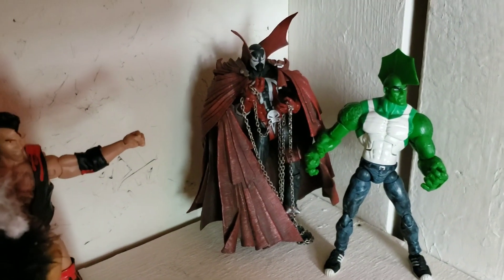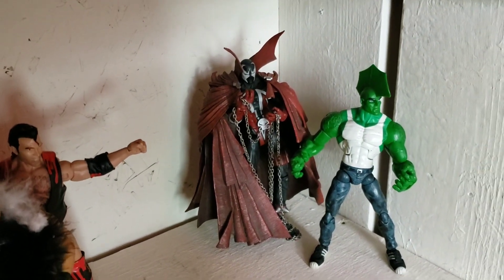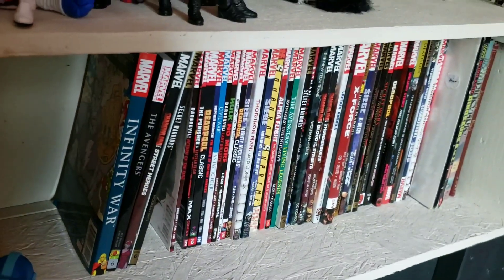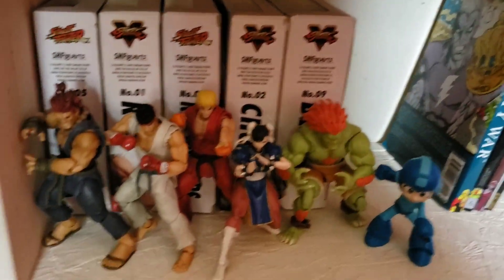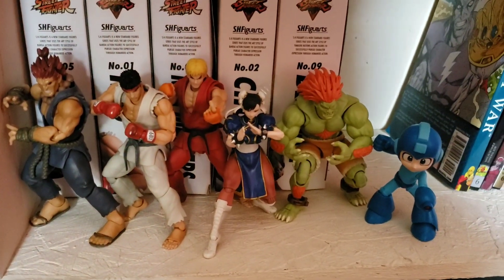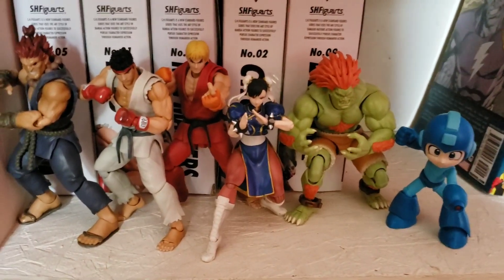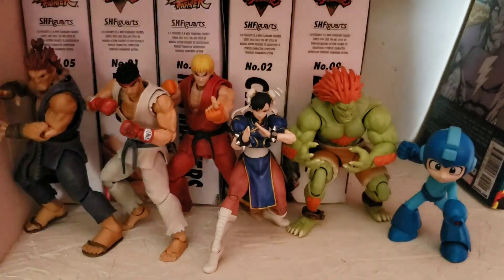Over here at the far right you got Spawn and Savage Dragon — my Image Comics figures. Up to the bottom here you got some classic novels, and then you got SH Figuarts Street Fighter figures and Mega Man — all the Capcom characters.